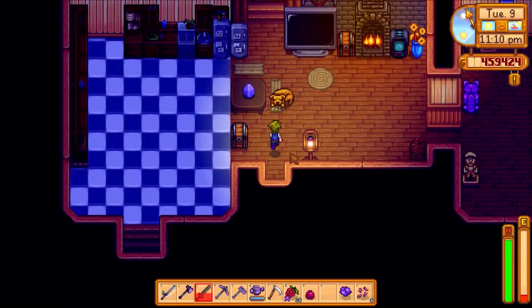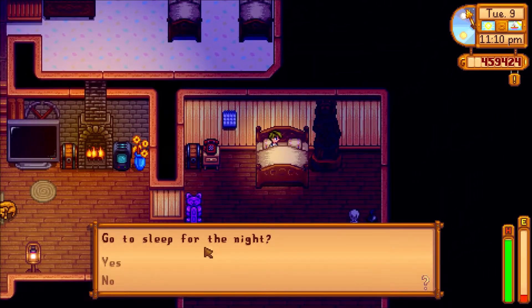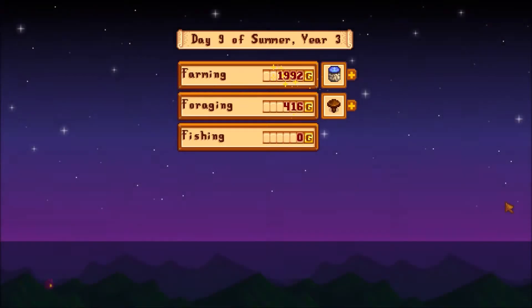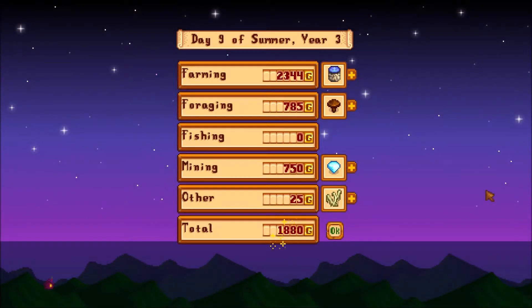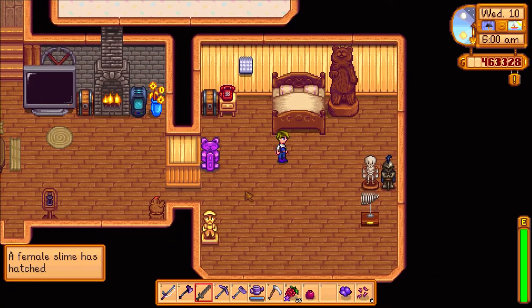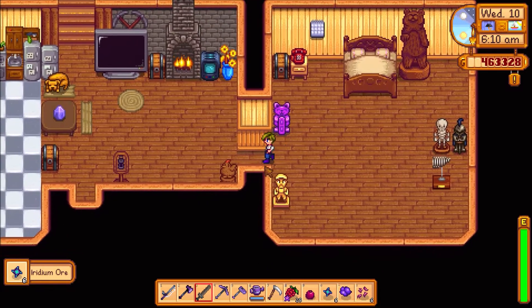I'm still gonna keep working on that to get it done as quickly as I can, but that's a great start. How'd we do for cash today? Not too bad — almost 4,000. Could be better. We also got some iridium.